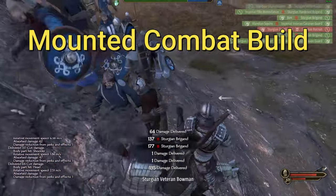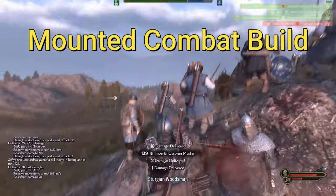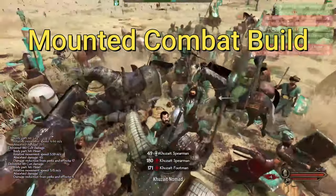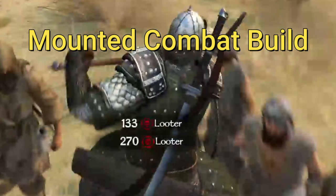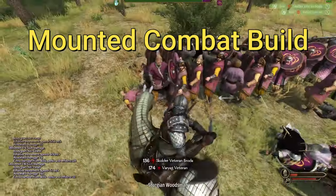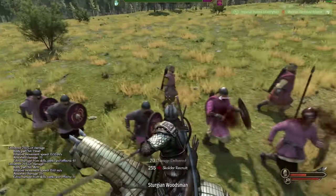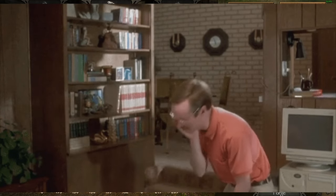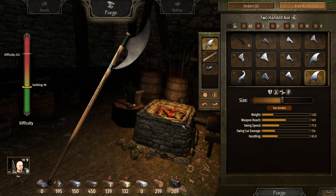For mounted combat I like to go with a really long-range two-handed axe. The reason for that is its cleavability to go through multiple units at once. The swing speed isn't so important — the cut damage and the weapon reach are important. One reason is its ability to kite, especially units with spears. You don't want to charge into a unit that's just going to knock you off your horse, so you want something with good range that can hit a unit from really far away.